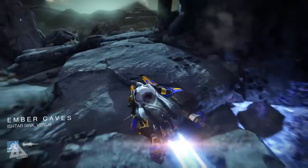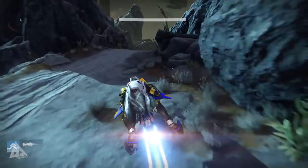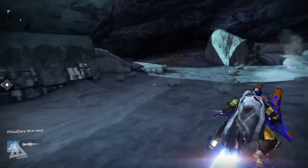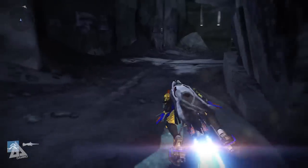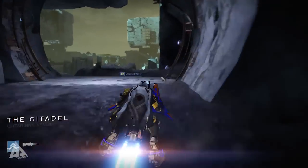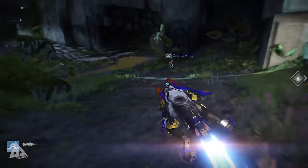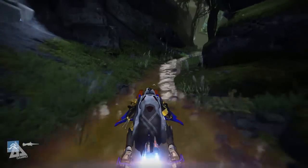The Ember Caves is one of the locations for the new House of Wolves public events where you can farm those enemies, ether chests, and keys. Moving on from there, work your way towards the Citadel, ignore anything to the left, and keep going straight — heading towards the Endless Steps, which is where you fight the Gate Lord in the Eye of the Gate Lord mission.